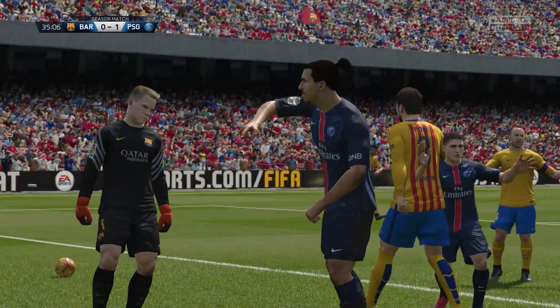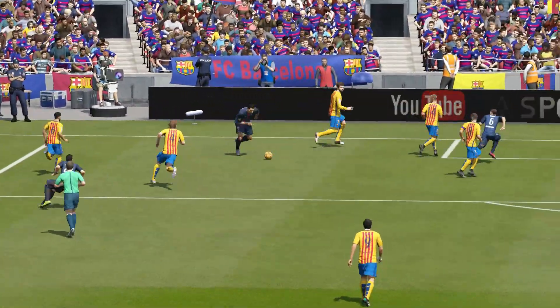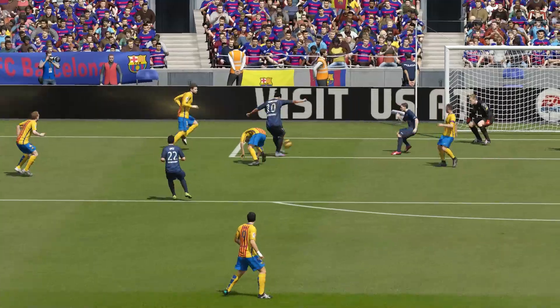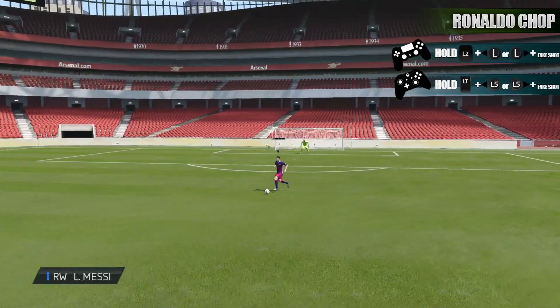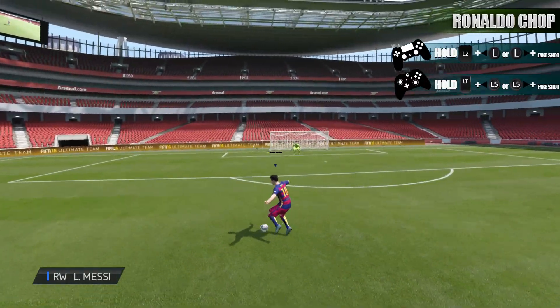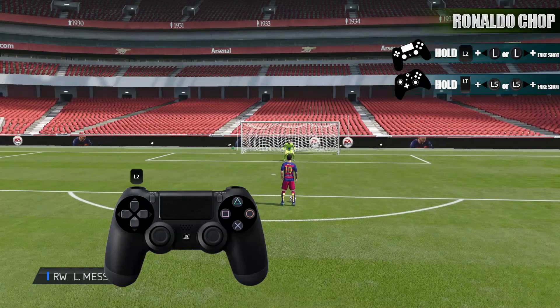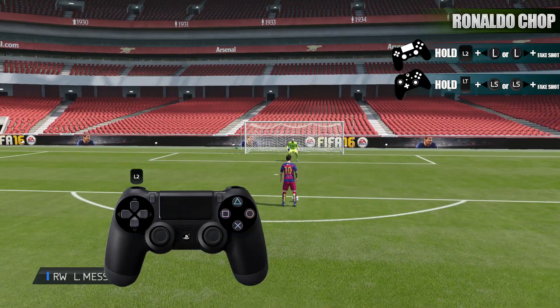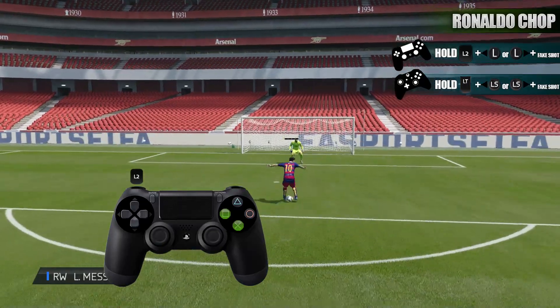The Heel Chop is a pretty amazing and unpredictable move, but before we get into the best area of the field in which the move will drive your opponents crazy, I'm gonna show you guys how to perform it. All you have to do is hold down the L2/LT button of your controller, then perform a fake shot and at the same time choose an exit direction using the left analog.